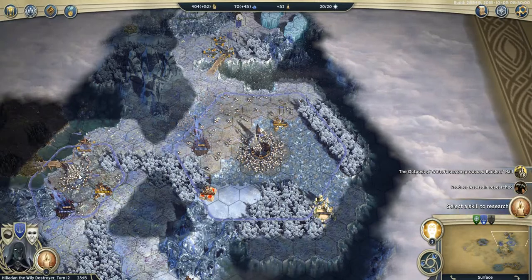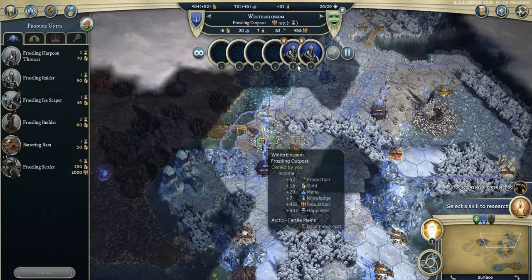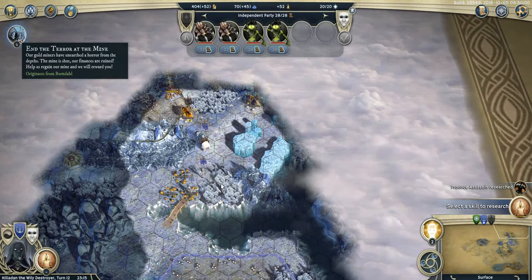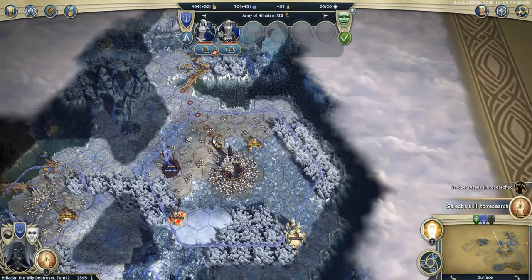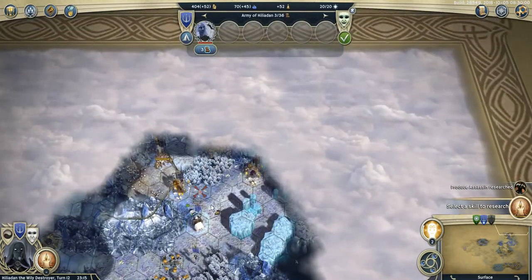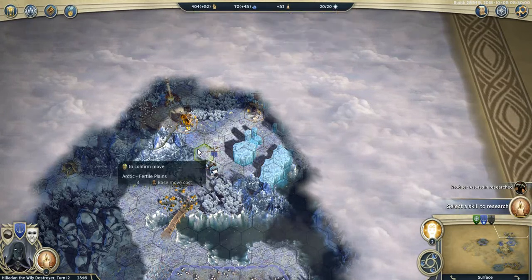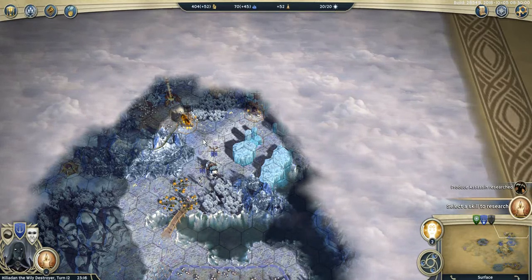Next turn, because I completed the Builders Hall, I'm going to have a Raider here, then I send a Scoundrel to defend. The reason I sent all my units away is that I like to do the quests and I've got only two turns left. I sent four units plus my hero. Hopefully I'll clear this first, then get one more unit, then do the mine, then another crit farm, and then possibly the quarry.